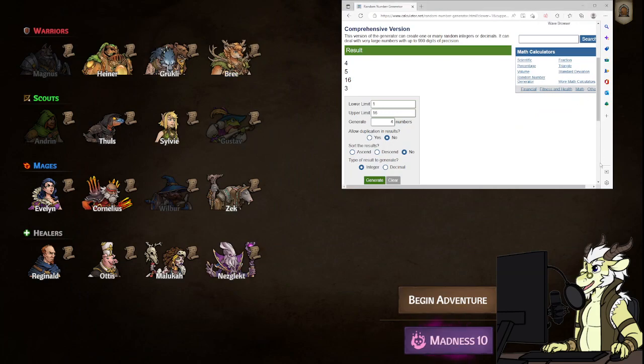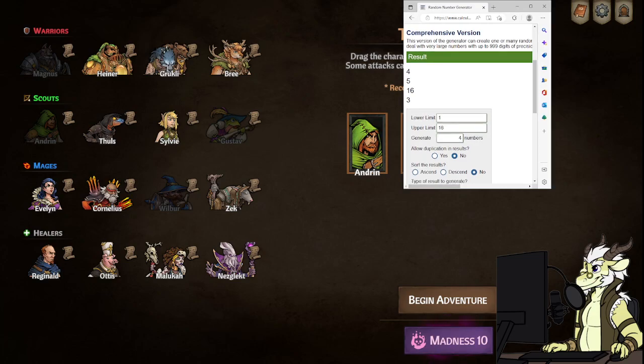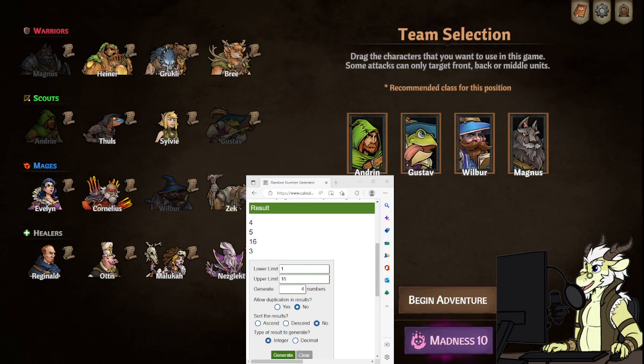Set it to numbers one through 16, generate four numbers, no duplicates, no sorting, and integers. What this is going to do is give you your four heroes to put in the game. We number the heroes one through four going from top left to top right, five through eight, nine through twelve, and thirteen through sixteen.